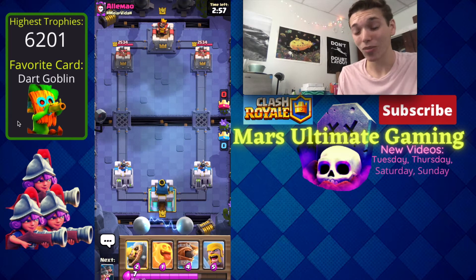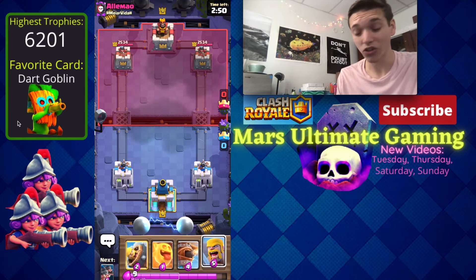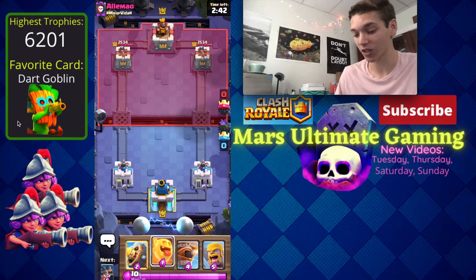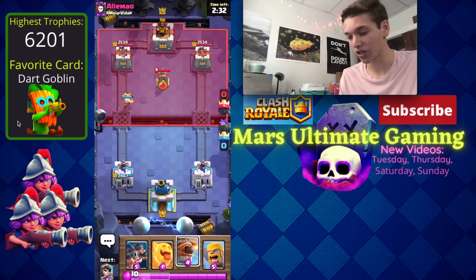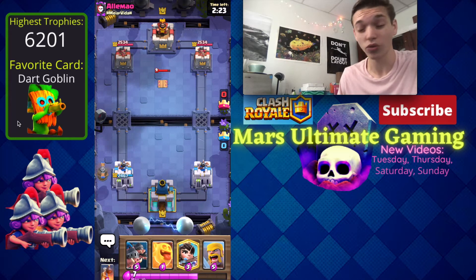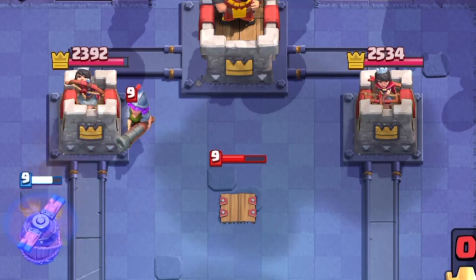Into our second game here against Alamo. This deck works kind of like a log bait deck too, because if they log anything like the princess then you can go in for royal hogs and heal spirit and they won't have their spell to kill the heal spirit. You have to be careful if they have both log and arrows, but that's pretty much the only problem scenario. He's going to go in for a tesla so I'm just going to put the flying machine in the back — I think it's out of range of the tesla.